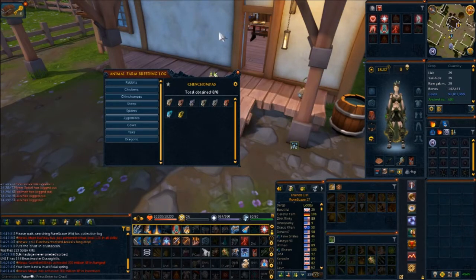So with that being said, for main accounts, just buy the different Chinchompas off the Grand Exchange. That's the fastest way to do it. You need one of each, male and female, just to breed pairs. For Ironman, the rest of the guide will continue from here.